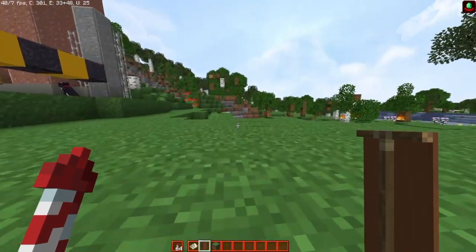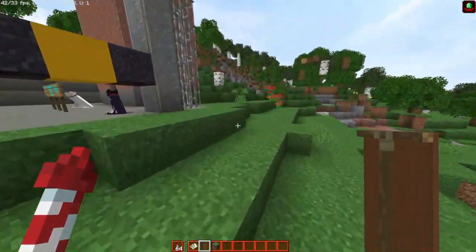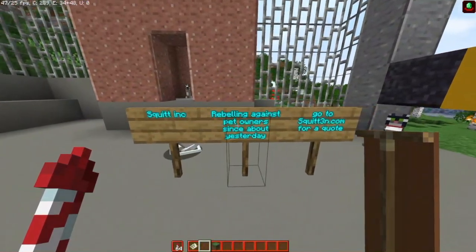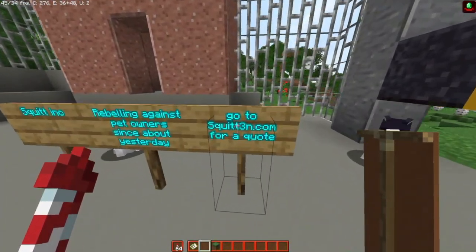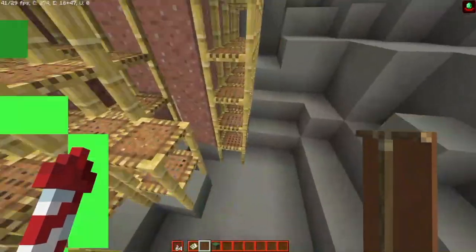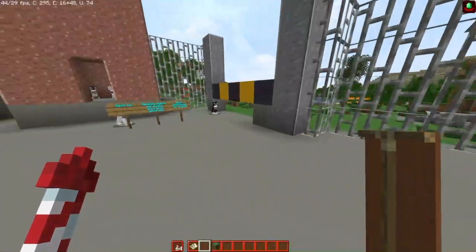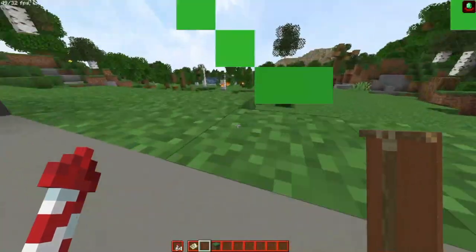Ladies and gentlemen, we are going to be ending the episode right here at Alverna's new base — I believe this is her base. Actually, there's a sign: 'Squid ink rebelling against pet owners since about yesterday — go to squitten.com for a quote.' So yeah, who knows — this might be Squitten's base. I think this is Alverna's base though and Squitten just put up those signs, but who really knows.